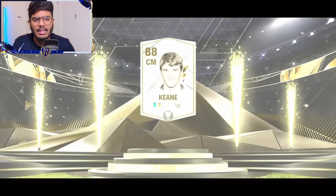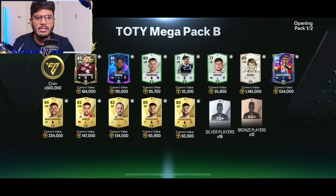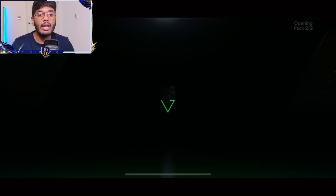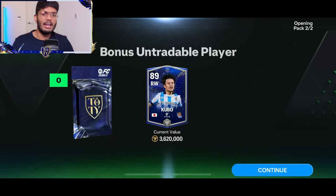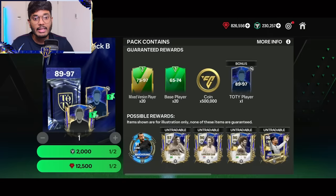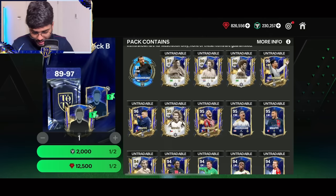That's Keane — yeah, that's Keane. It counts as two packs, guys. And we get the 89 rated Kubo. We get a bonus player which has an 89 to 97 untradable Team of the Year player. So that's nice — this is where we have a chance of packing R9, guys.